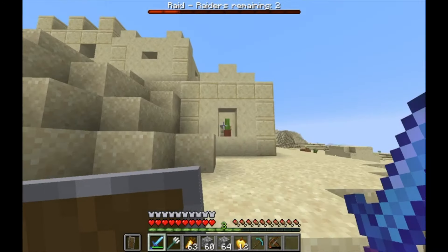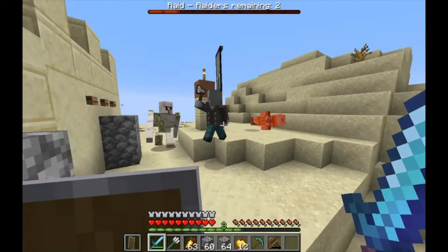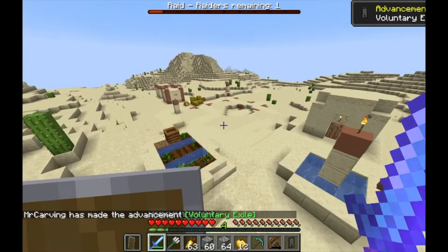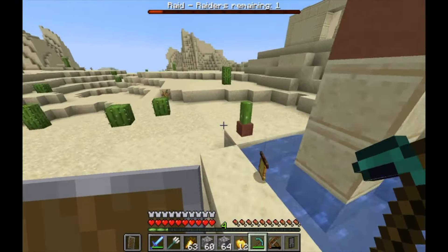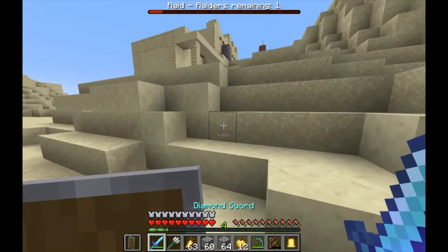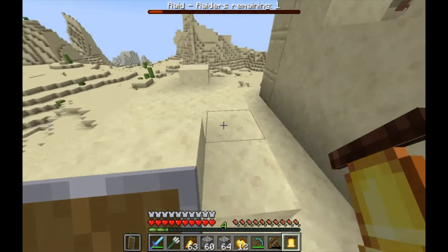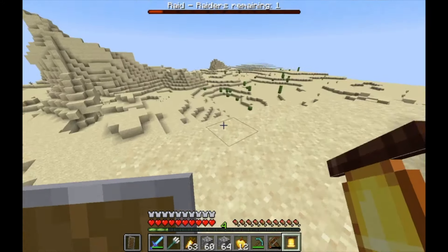Let's kill that vindicator because I heard him killing villagers. Now we need one more pillager. Let's take this thing with me so I can come out, come out, wherever you are.